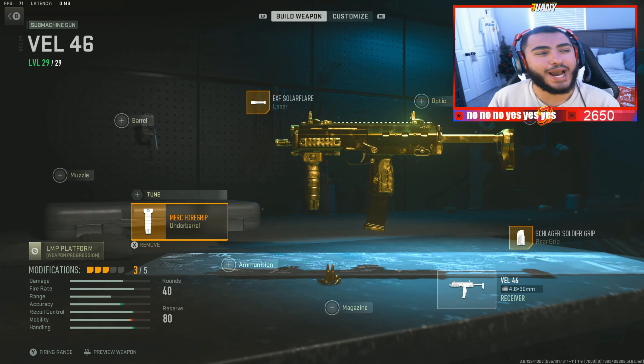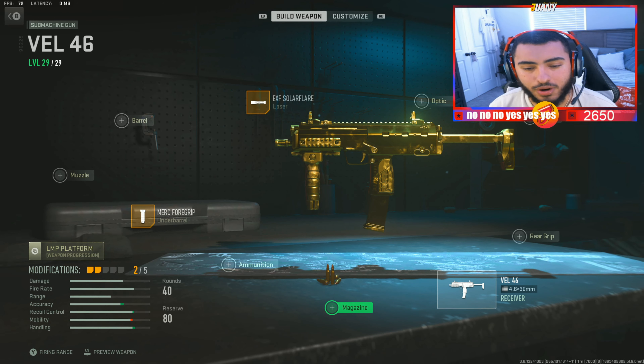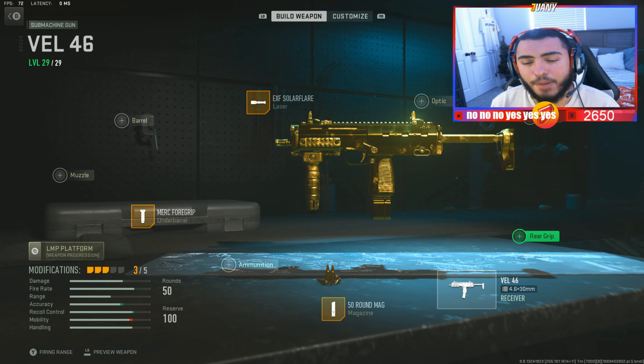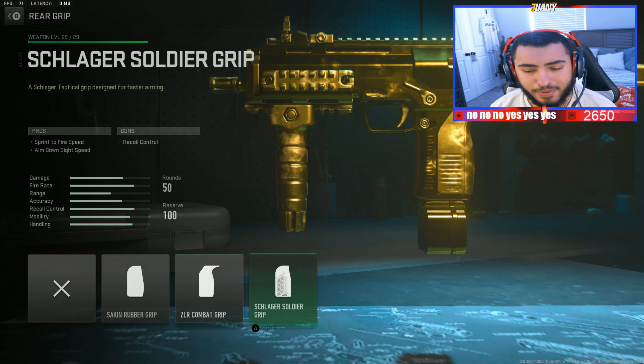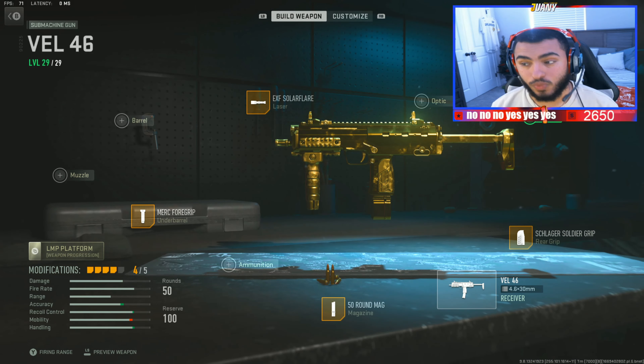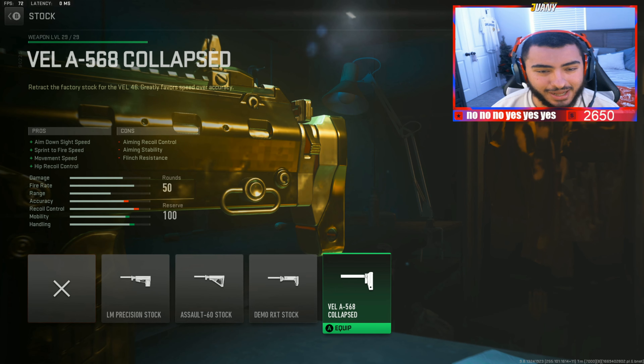For the underbarrel, we got the Merc Foregrip. It's crazy because all the attachments from Modern Warfare 2019 feel like they're in this game. For the magazine, we got the 50-round mag, which basically allows you to cap off the most you can possibly get for the weapon. For the rear grip, I go with the Schlager Soldier Grip — what a name. This gives you the best fire time speed and the best ADS time speed as well. And for the stock, we got the Valet 568 Collapsed Stock.